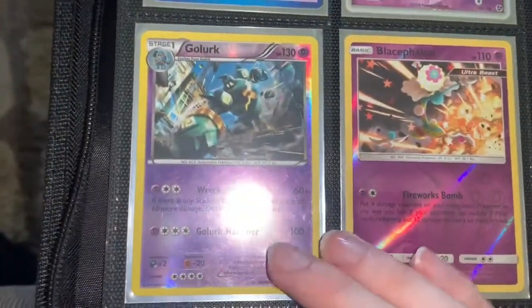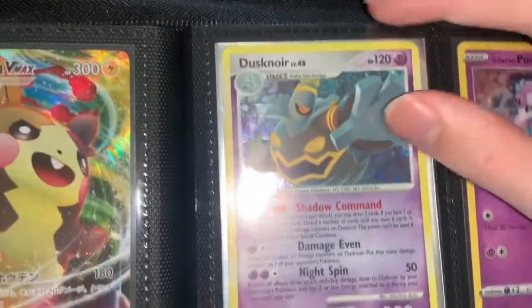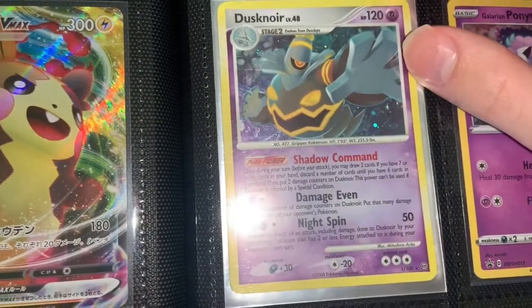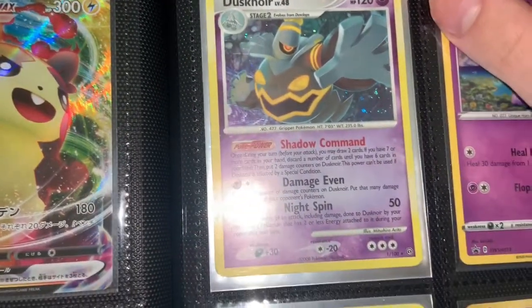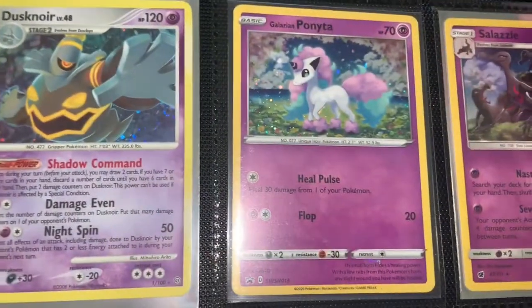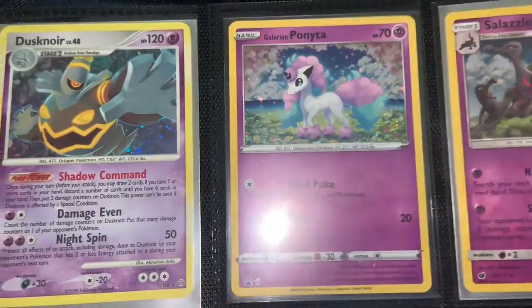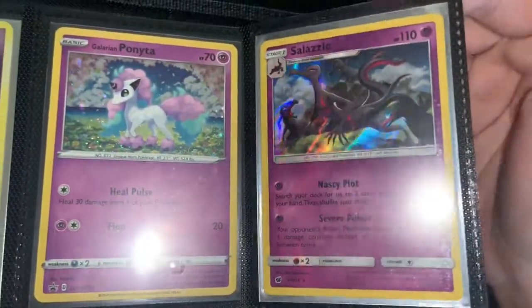Some reverse holos here — Golurk, Blue Cephalon. This Dusknoir — also don't know where it's from, but it looks like it's from a similar era to that Gardevoir. The Ponyta promo card for Sword and Shield — there's that, it's a Dazzle Holo.